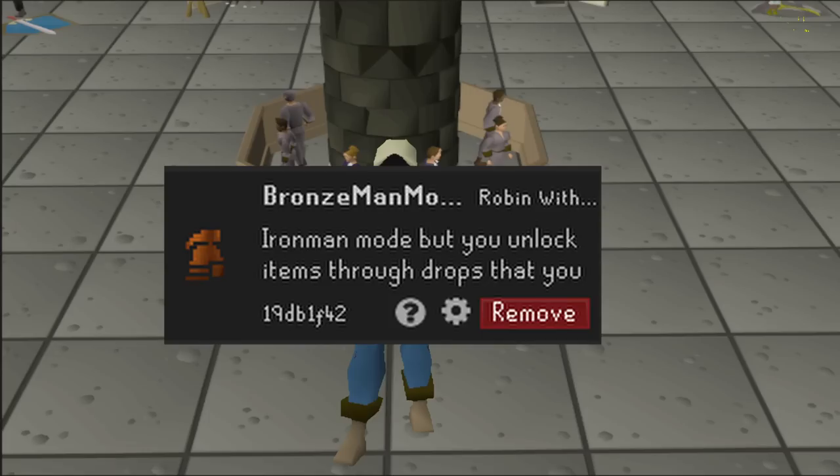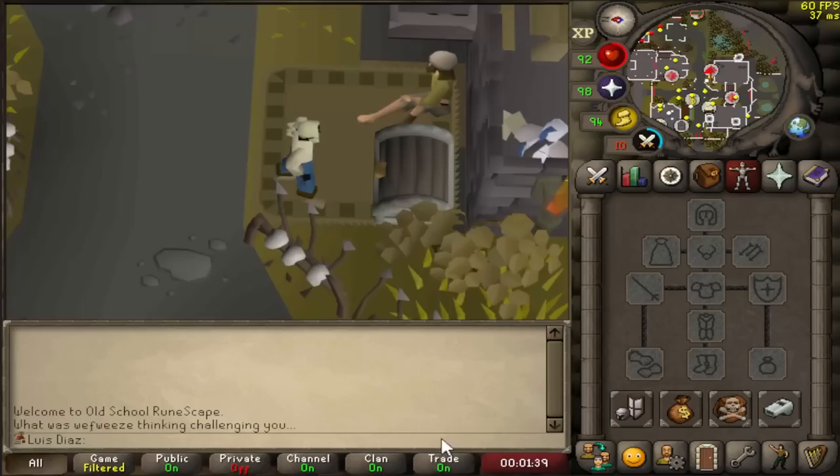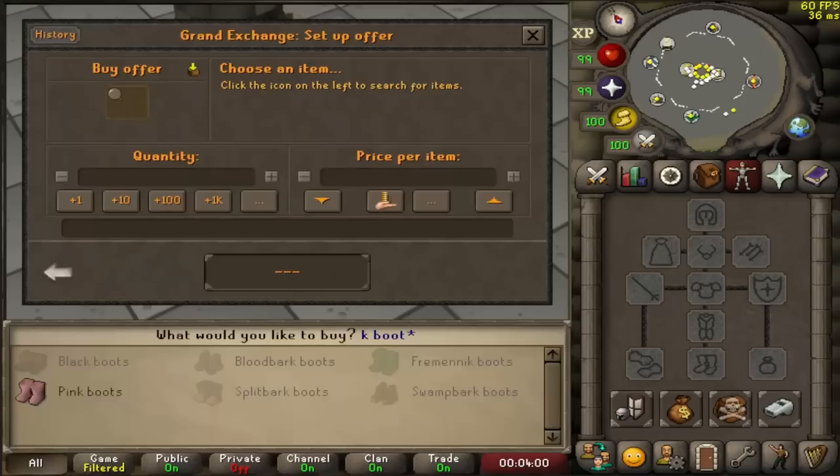Bronze Man Mode is a game mode made by Goody, which is downloadable on the Runelight plugin hub. The rules are: I'm not allowed to trade any other players. I can only unlock items via self-sufficient means — either getting it as an NPC drop, making the item myself, or getting it as a drop from another player. Once I've unlocked an item, I can freely trade it on the Grand Exchange forever.